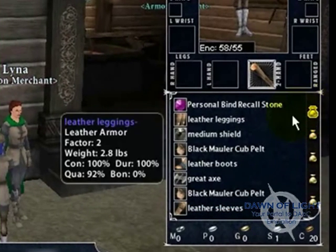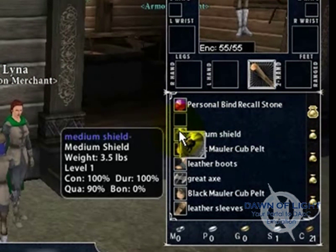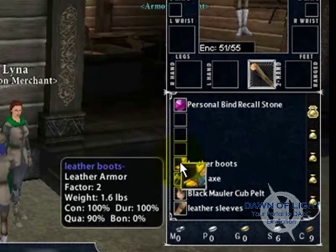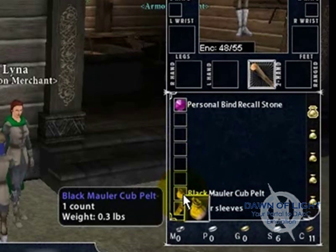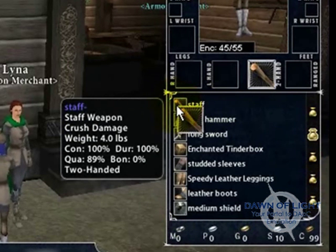I'm going to go ahead and target that merchant, and then select my inventory items and then press Shift-S to sell. I'm just selecting each item that I want to sell and pressing Shift-S. You have to hold the Shift key down while you press the letter S, and you have to make sure that the merchant is targeted while you do this.